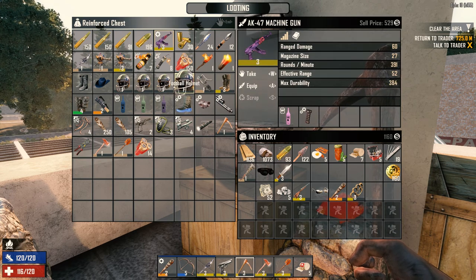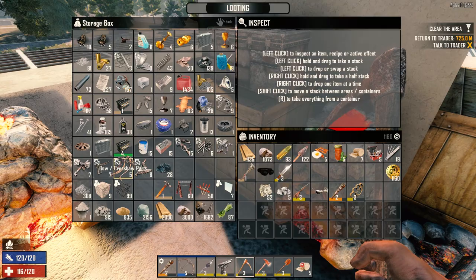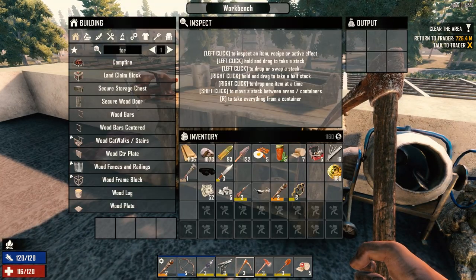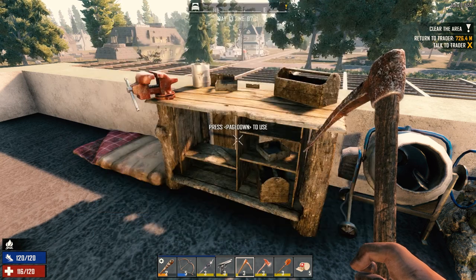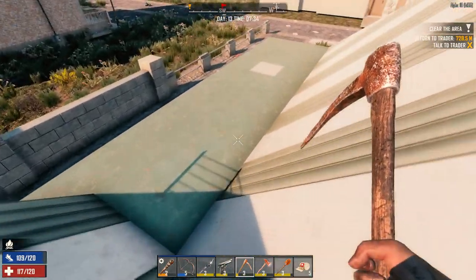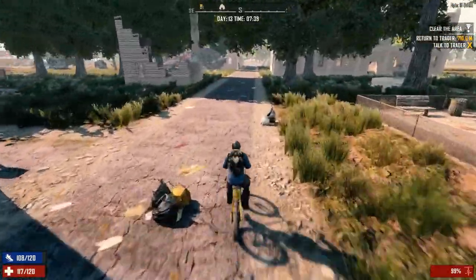I put a pink modifier on the AK so it looks awesome now. I think we probably want to hold on to all this stuff. Let's put the bow parts down here. We do need more bow parts to make a crossbow, and we're going to need to work on getting stuff for the motorcycle. Iron crossbow needs 8 parts to get level 3, 30 forged iron — the other stuff is no problem. We're going to need a crap ton of duct tape though.